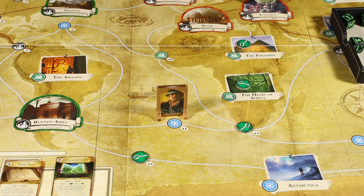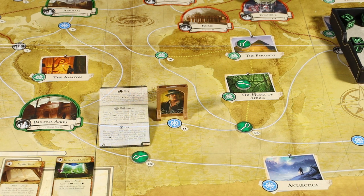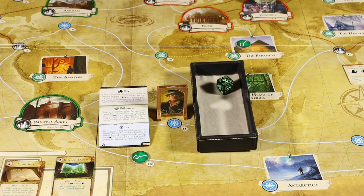We'll move on to the encounter phase. Our lead investigator is Monterey Jack. He's in sea space 11, so he's going to conduct a general encounter in a sea location. The encounter reads: the crew plans to bury a dead sailor at sea in the morning — the man had arcane words tattooed all over his skin and you spent the night studying them. Test will. Monterey Jack's will is a two but with one impairment, so he'll be rolling one die for the test. Monterey rolled a two — that's a failure. It says if you pass, you gain a glamour spell. If you fail, he begins talking to you — lose sanity. We'll lose the sanity token, bringing him down from three down to two. That will complete his encounter phase.